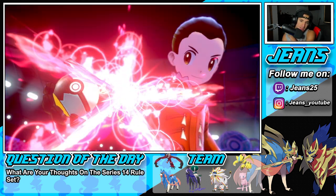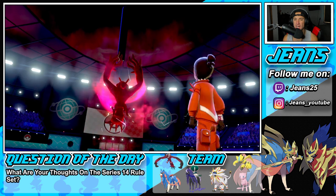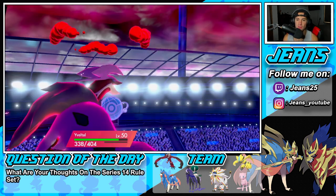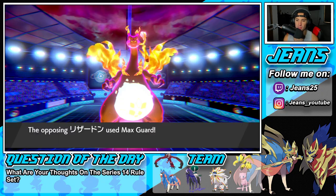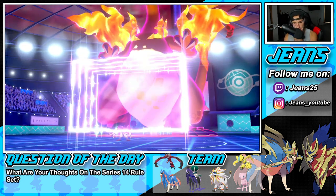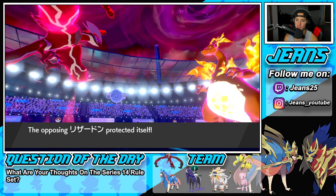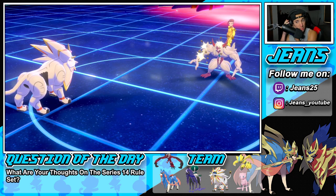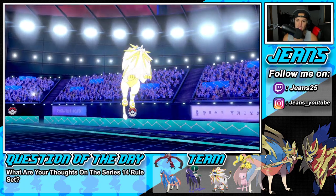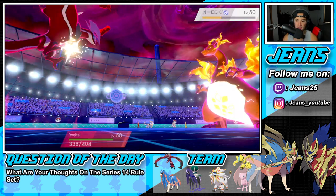We could have Dynamaxed Solgaleo, but then I would have had to make a read because I kind of think this Charizard might Max Guard. He does end up Max Guarding — that's totally fine, so he sets up a Light Screen. This should take out Grimmsnarl no problem. The Grimmsnarl is going to go down — he doesn't have a chance to set up Reflect, which is huge considering we have Solgaleo on the field. Of course he has a Lum Berry. He's going to set up the Reflect next turn. Sunsteel Strike coming in hot — love me some Sunsteel Strike. No crit, and the Lum Berry helps him out.